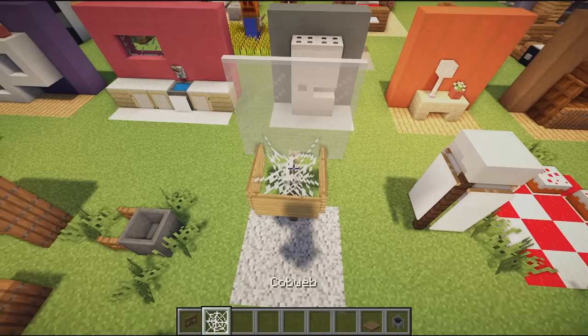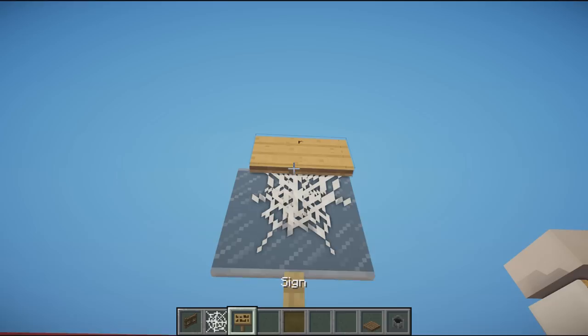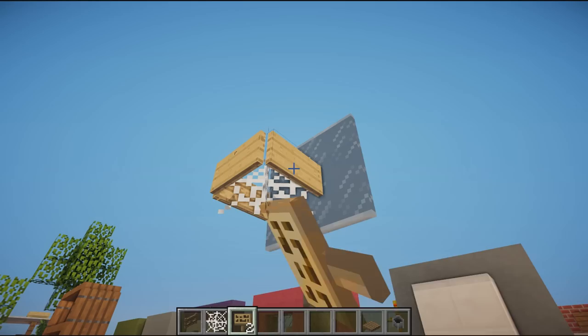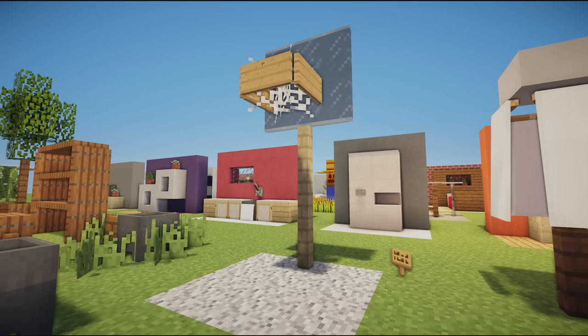Next we have a basketball net — probably one of my favorite and most simple designs. You build your fences going up, a glass backboard, place your cobweb, and then on the side of the cobweb you place your signs. It makes a very effective basketball net or hoop. Probably one of my favorite designs — it looks super good and a little bit realistic.